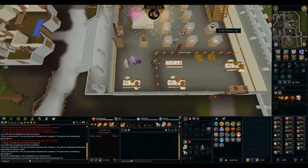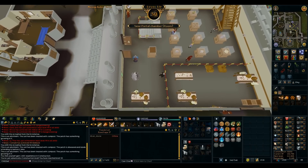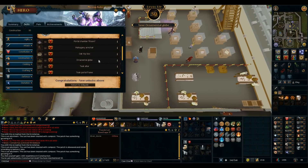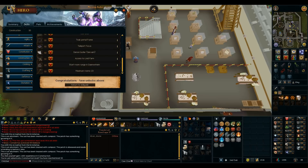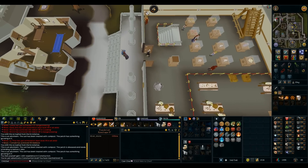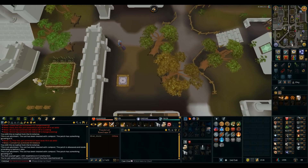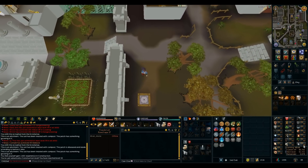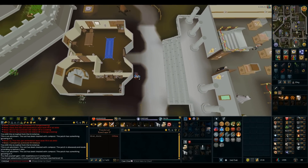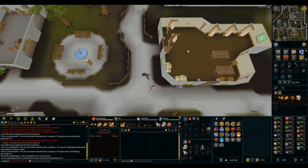This should get me 50 construction. I can use the best butler now and unlock a couple quests — 50 construction unlocks a lot of stuff including the Demon Butler. I'm still working on farming, getting that up slow and steady, trying to focus on it more than I used to because I really want to get to 54 so I can do more hunter.